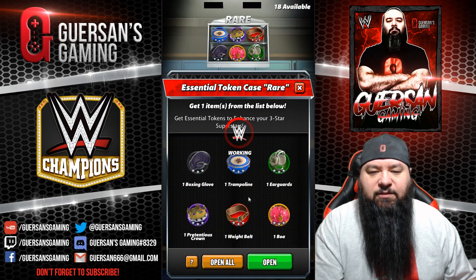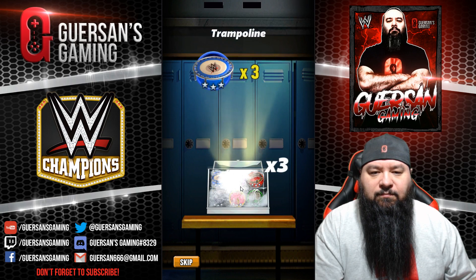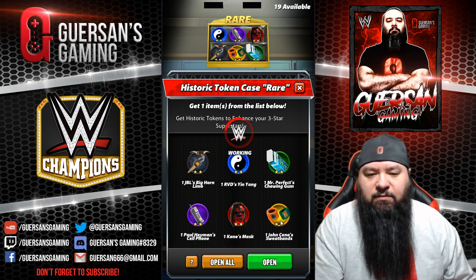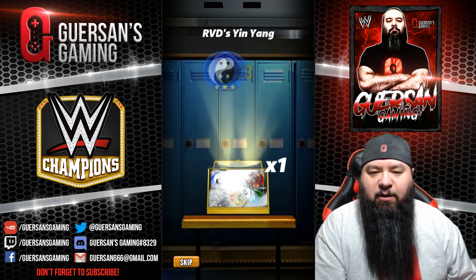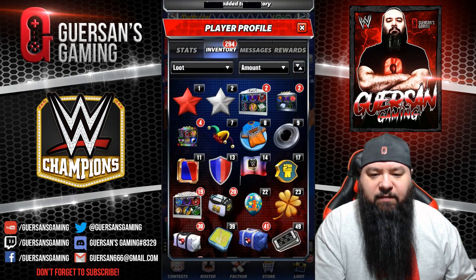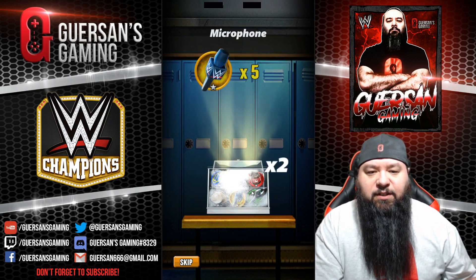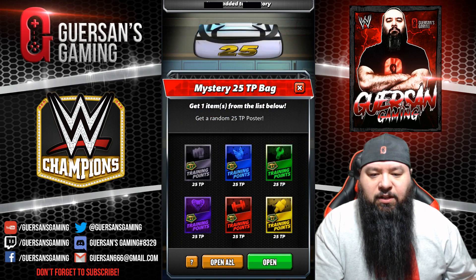Eighteen three-star silver, nineteen two-star gold. Rarely short on those nowadays but I don't have a lot of them extra either, so I'm always right where I need to be. But I've been evolving so many guys I'm probably gonna run out in the short future. One-star silver — those I really don't need often. I don't really evolve two-stars and three-stars much anymore. Twenty 25-TP bags.